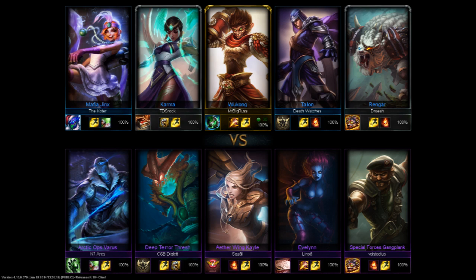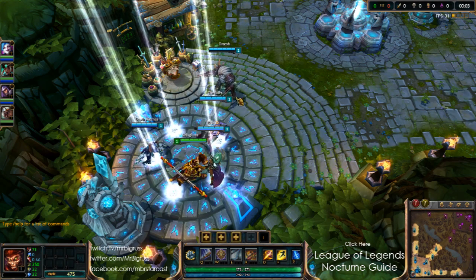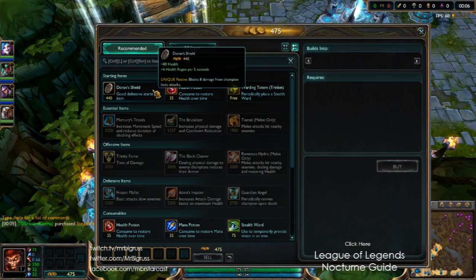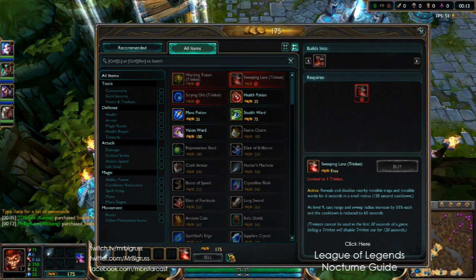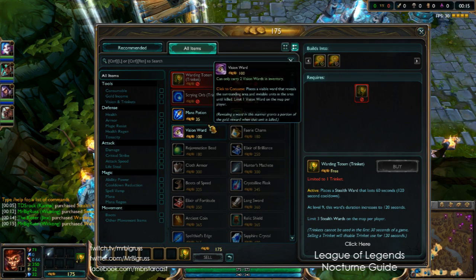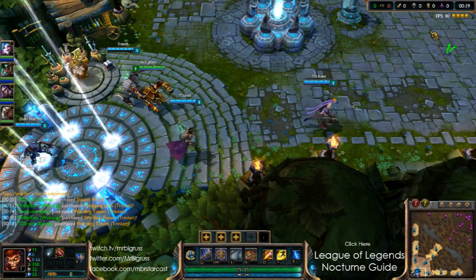Probably start off with an Elder Lizard and then maybe a Hydra and a Brutalizer, I don't know. It all depends on how the game goes — if the enemy team starts getting fed then maybe I have to go tankier, but something like a Sunfire Cape would certainly help me out. It's been a while since I last actually jungled Wukong — I certainly haven't done it this season.